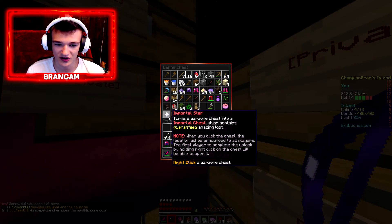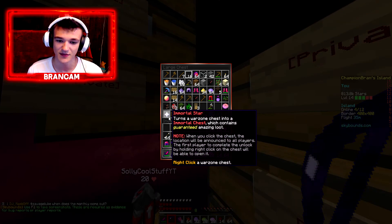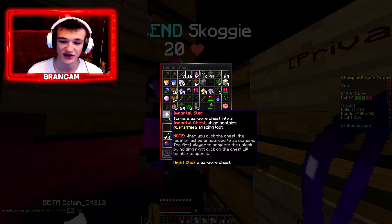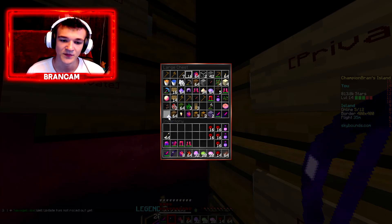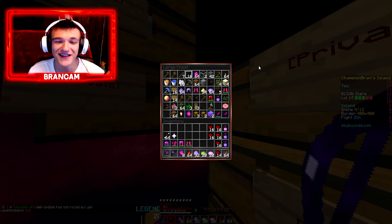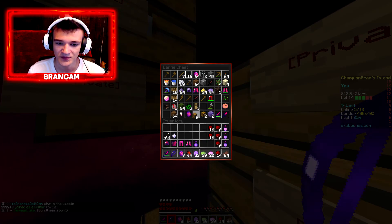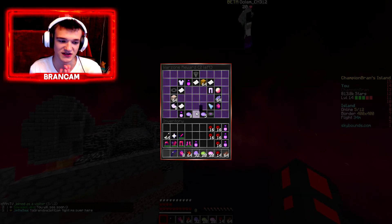Anyways guys, we're gonna go ahead and do this. You have to turn a war zone chest into an immortal chest, which contains guaranteed amazing loot - and there's a small chance you could get an immortal shard, which is pretty nice. When you click the chest, the location will be announced to all players. The first player to complete the unlock by holding right click on the chest will be able to open it. I'm not gonna tell anybody I'm doing this - I'm just gonna go because I don't trust anybody. Let's open a war zone crate to start off this episode, just to see if we can get anything good.